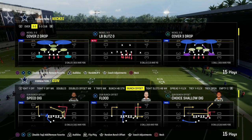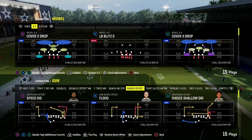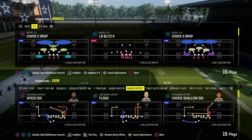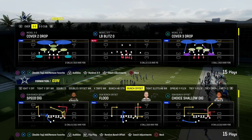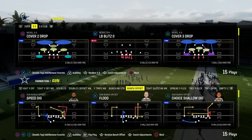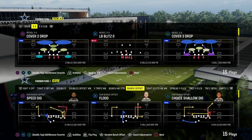In this video, I'm going to show you the best coverage defense in Madden 24 right now. This comes out of the Nickel 3-3 Cub Defense Formation. And if you want to get my entire Nickel 3-3 Cub Defense e-book, I think it is the best defense in the game by far because of its versatility.